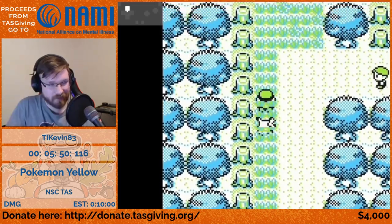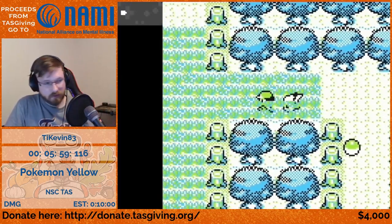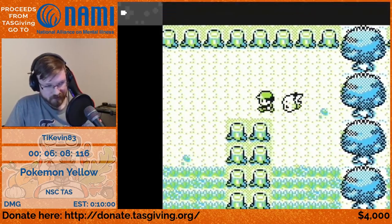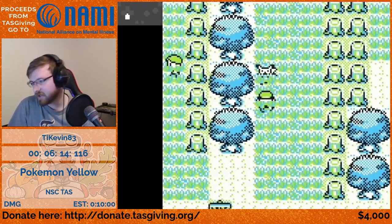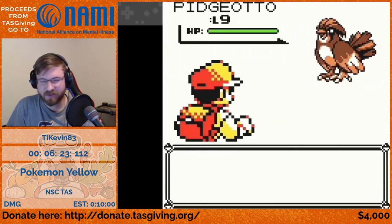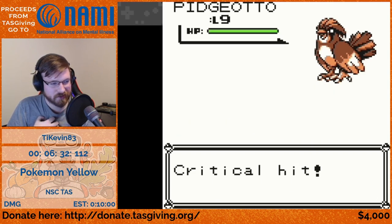There's a huge series of back-and-forth walking here, avoiding encounters as we walk up through the grass. The grass in Yellow has been fixed so there's no specific point where you walk to avoid encounters. We have now activated trainer fly with Pidgeotto — Pidgeotto is the star I was talking about that we see in both the no save corruption and the save corruption TASes. We use Pidgeotto to instakill Pikachu and cause the trainer fly glitch.